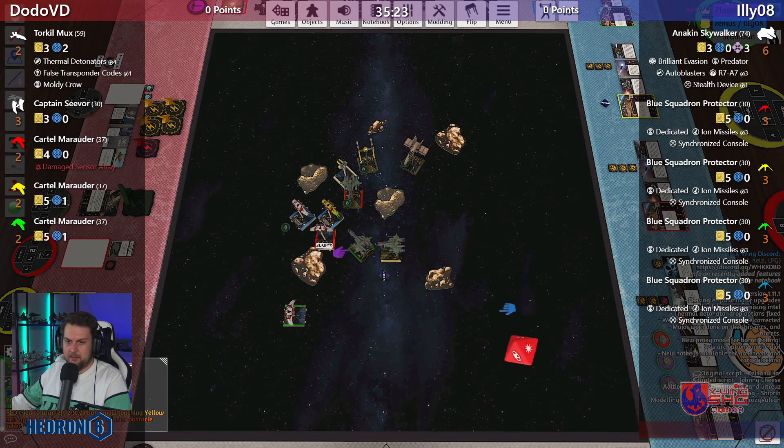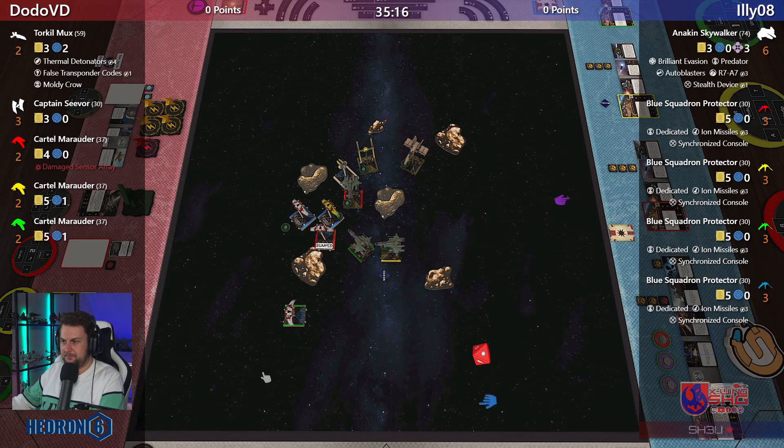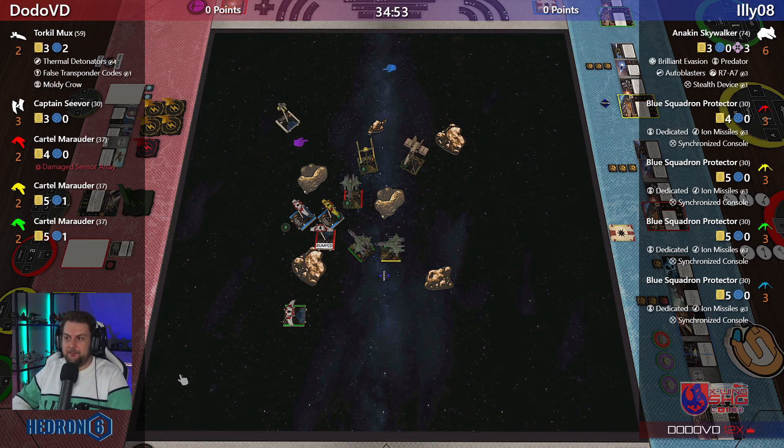Red appears to have overlapped — and looks like he takes damage. So first damage for the Republic, 35 minutes left and no burning ships yet. Anakin is turning around, getting behind the scum ships. Maybe now we get some more firing action — more damage, more blood. Are you not entertained?